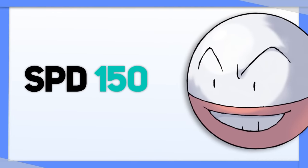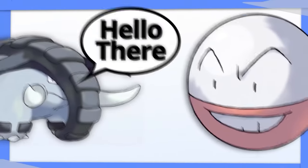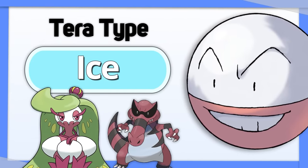Electrode's speed stat is nuts, but all it takes is one Ground attack and this thing is gone. Tera Ice is useful to take Ground types out right away, and also do super effective damage to Grass types you had trouble hitting before.